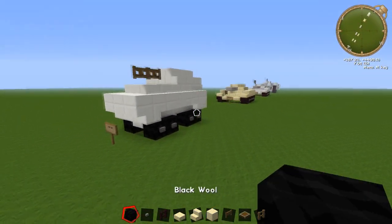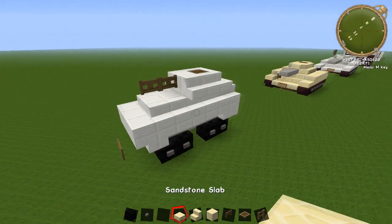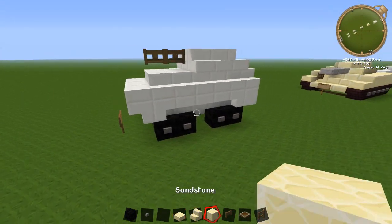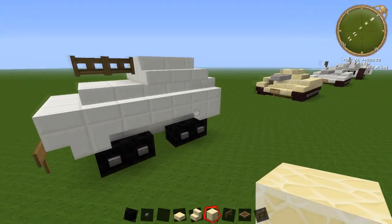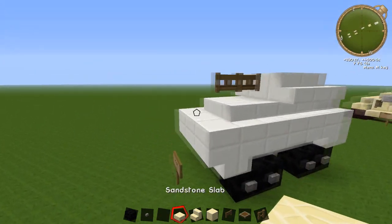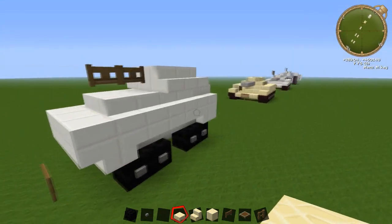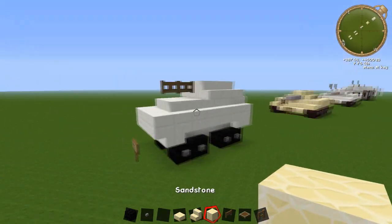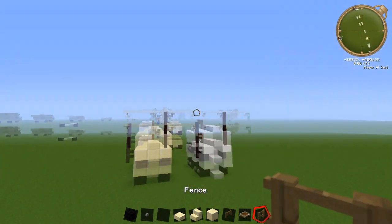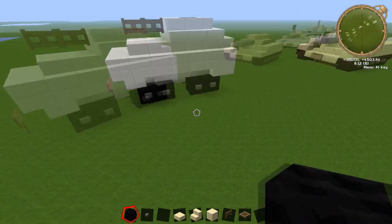What you're going to need is black wool, buttons, some sort of slab, stair, and full block. This one's made out of quartz — I'm gonna make a desert version just to mix things up. If you're on Xbox you've got sandstone, different types of wood, and stone, so it's up to you what you want to make this out of. You're also going to need a fence gate for the gun and a trapdoor.